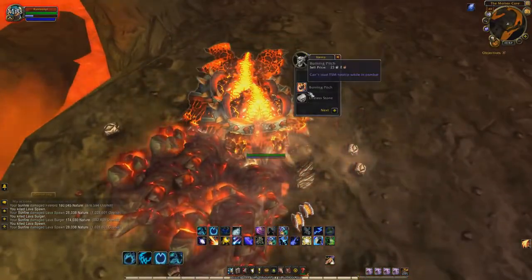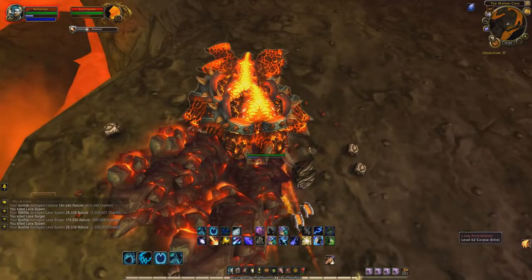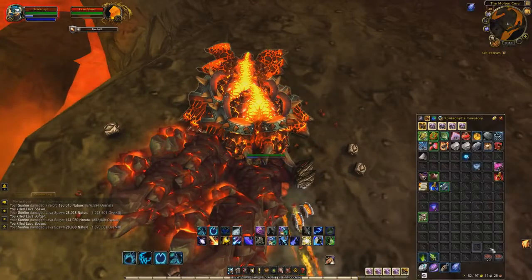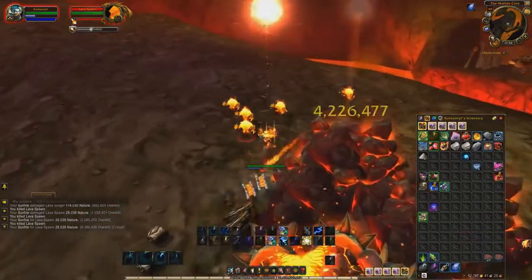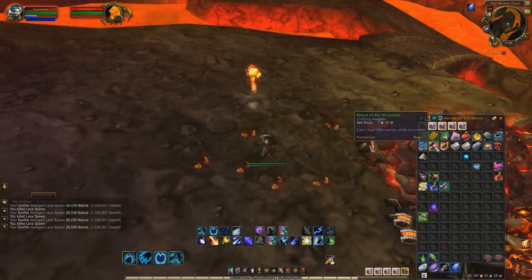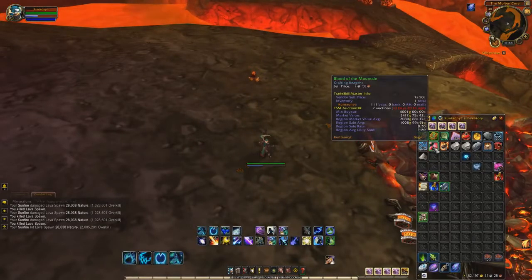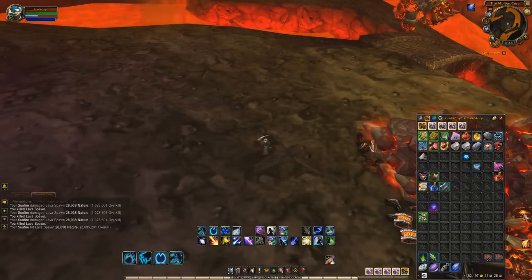I actually just got Blood of the Mountain, so I can show you exactly how much that is worth. I also got a Lava Core, which happens to sell on the Auction House as well. Blood of the Mountain right now is going for about 4,000 gold on my server, so you can see how well that is doing. And Lava Core is going for about 1 gold, but you can sell those on the Auction House too.